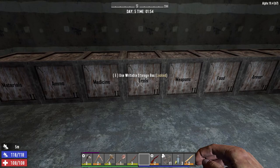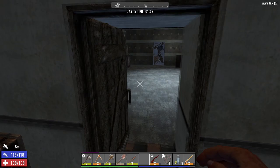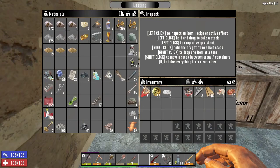Here we are back with all my new boxes labelled. We have one for materials, ammo, medicine, tools, weapons, food, armour, clothing, and parts — that's for things like rifle parts, shotgun parts, or steel tool parts. And then one for anything I want to sell to a trader.